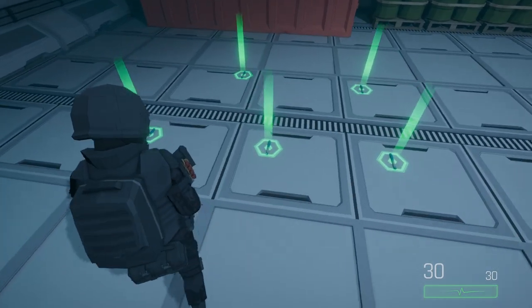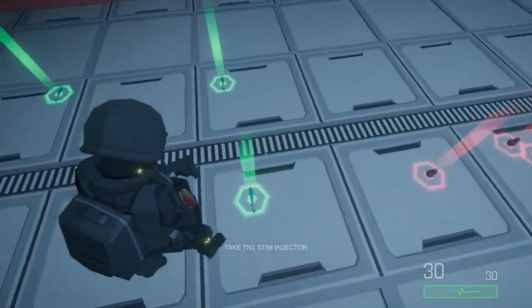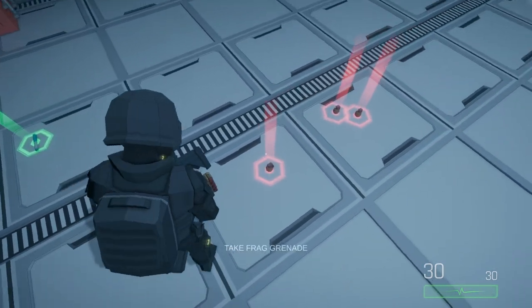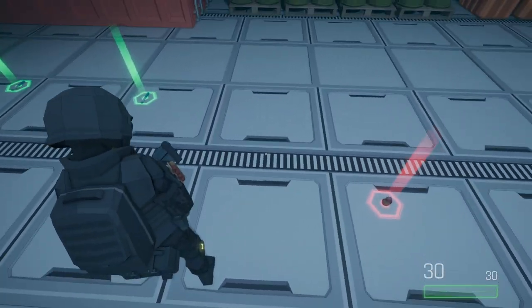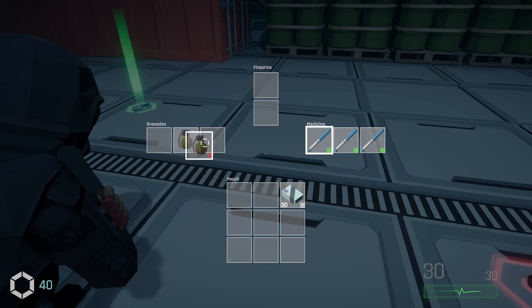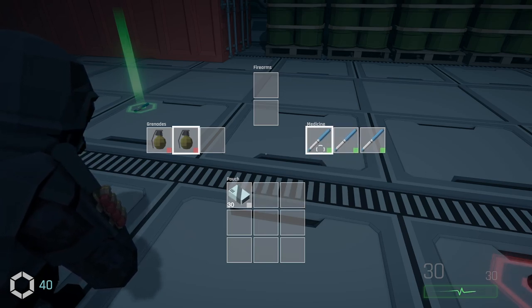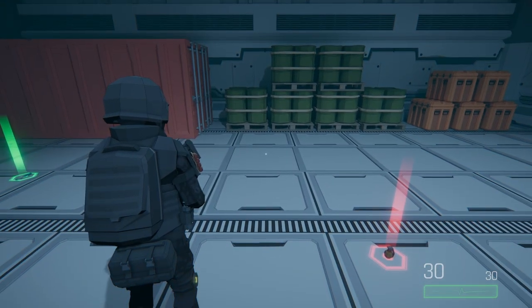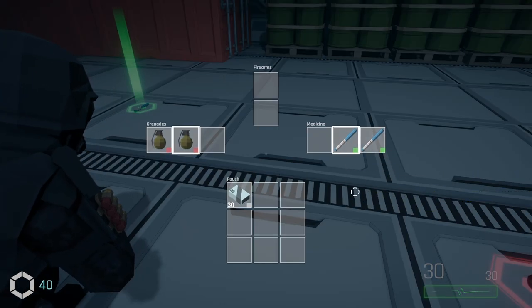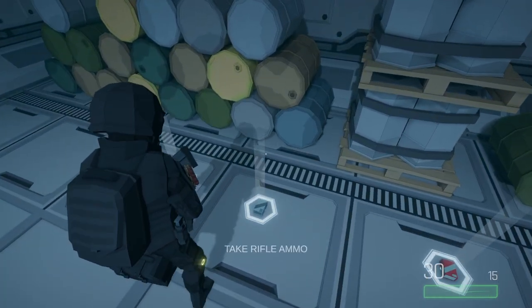The next big important thing was to link up the inventory to the actual game. This means only being able to throw a grenade when in possession of one, only reloading if enough ammo is there, and so on. For this, I added a focus mechanic which lets you pick a special item you want to use when the corresponding key is pressed. This lets you actively choose which grenades you want to throw next and which combat drug you want to consume next.